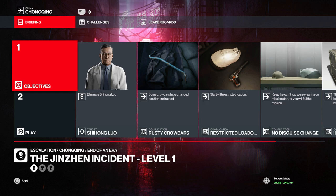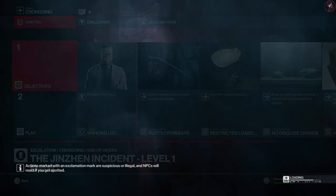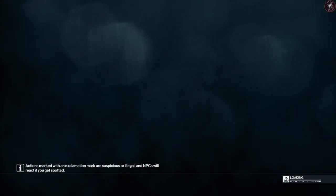For level one, we've got one target with a restricted loadout, which means no items at all, no disguise changes are allowed, and we have to hide all bodies. Some crowbars have changed position and they are rusted, which means if you use one once it breaks — you can't use it multiple times.